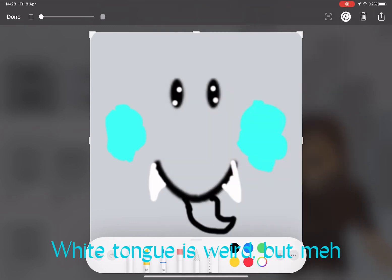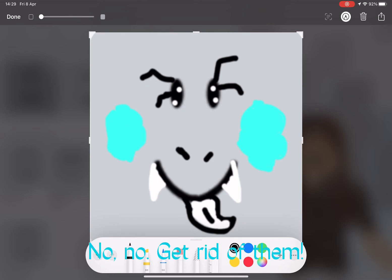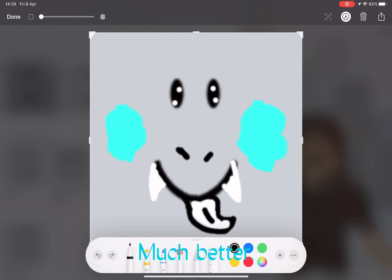White tongue is weird, but meh. Nose. Eyelashes. No no, get rid of them. Much better.